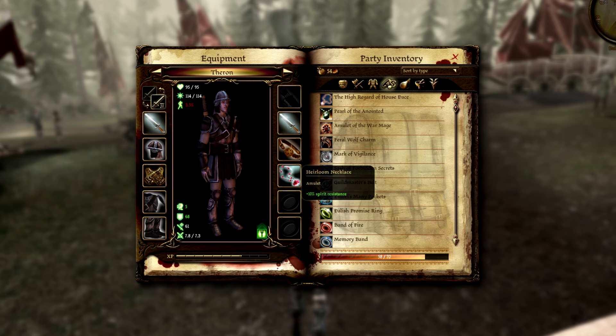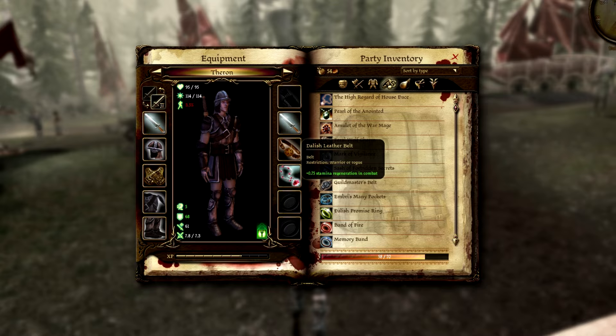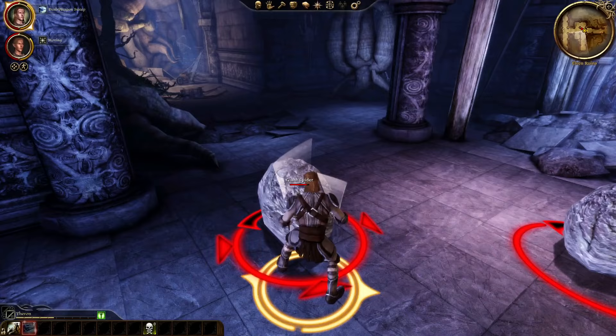In the elven ruins, you can find a Dalish leather belt in a sarcophagus. It's a pretty good belt, offering a bonus to combat stamina regen. It's also important to know that the elven ruins contain Tevinter-type treasures, and you could find useful runes or a sawsword when looting the containers, so keep an eye out for any containers you see.